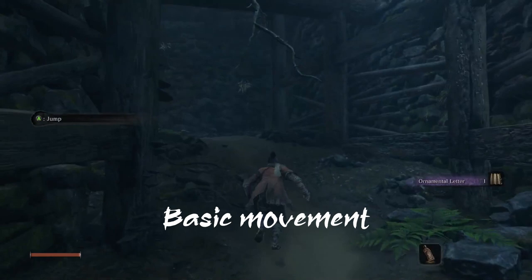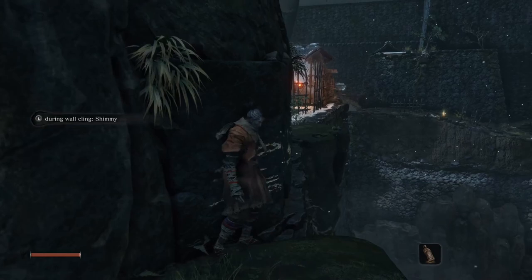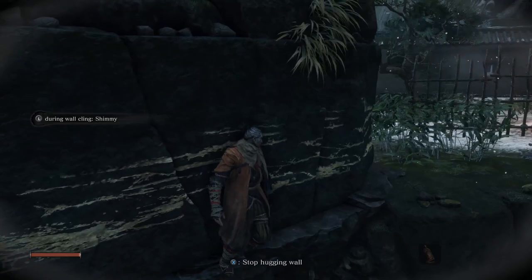The basic movements you have are jump and a wall jump by pressing jump while in the air next to a wall — use this to gain more height. As you progress, you will notice areas that have white marks on walls and ledges. These indicate platforms or walls where you can shimmy along the wall, or ledges you are hanging from.